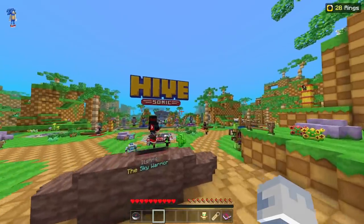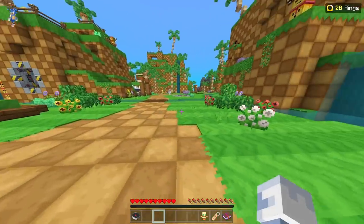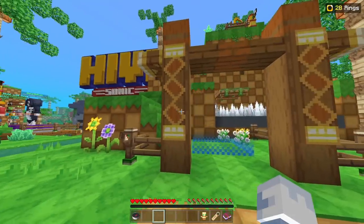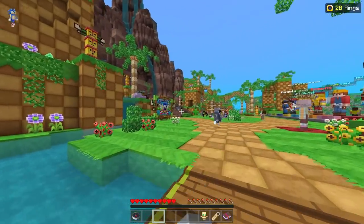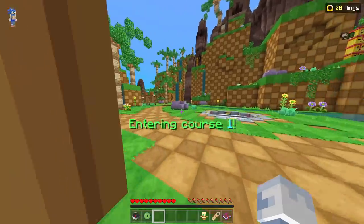Now I'm going to be showing you all the locations for all of the rings in the hub. If you run around the map you will find some scattered across bridges, but here I'm going to show you the course locations. If you turn right from spawn and head right over here, this is our first one. From spawn, head right over here — this is our first location, course number one.